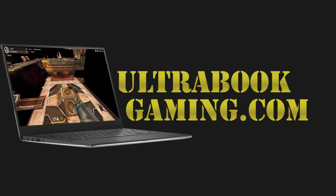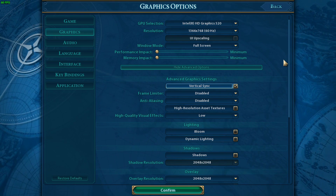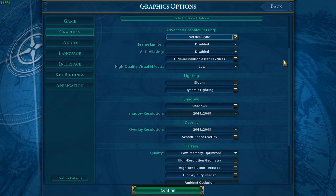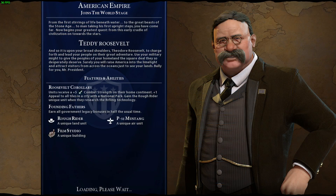Hi, I'm James and in this video I'm taking a look at Civilization VI running on Intel HD 520 graphics. We're running this at the defaults for the game which is 1366x768 and minimum detail settings.